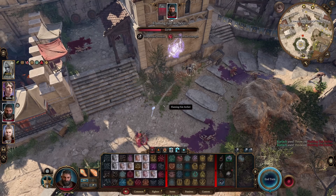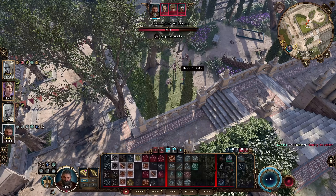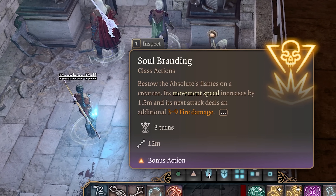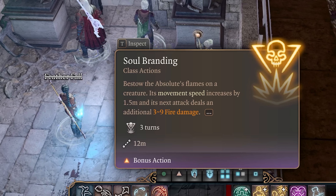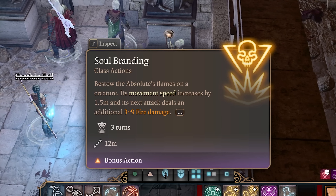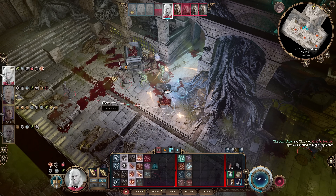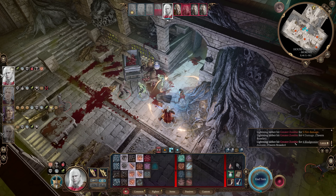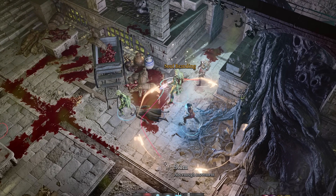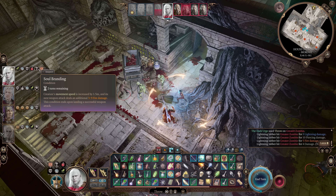And those are the best in slot items. This build is great to run because of its simplicity and how incredibly strong it is. Another great reason to run a throwing build is because of the interaction with Soul Branding. Soul Branding is a bonus action only available to Minthara, which increases the target's movement speed by 1.5 meters, and its next attack deals an additional 2d4 plus 1 fire damage — this condition ends upon landing a successful attack, otherwise it lasts 3 turns. However, when used on a thrower, Soul Branding does not end after a throw, and the throw gets the bonus fire damage each time. So Soul Branding is really great for throwers — another reason to recruit Minthara if you're going to play a throwing build.